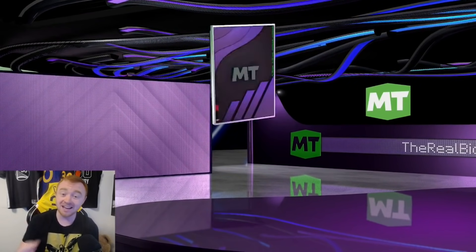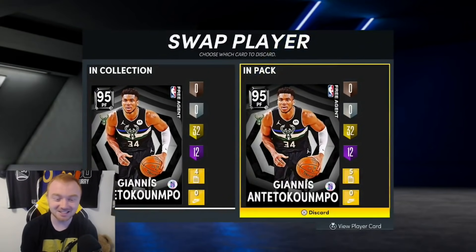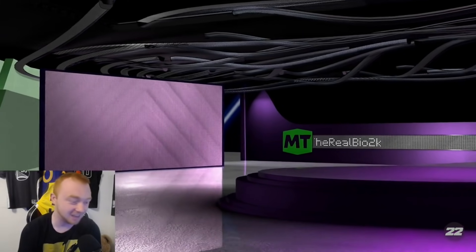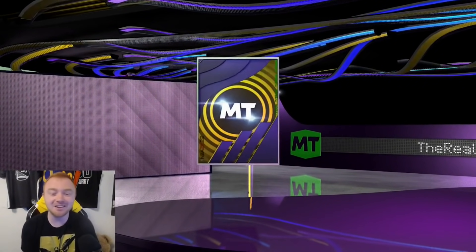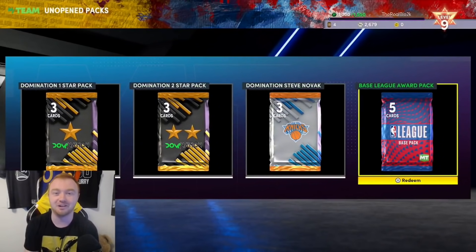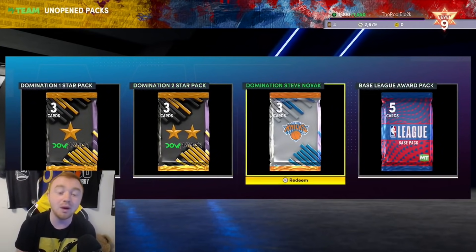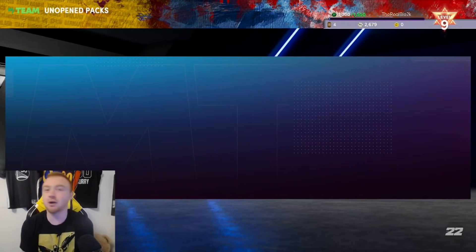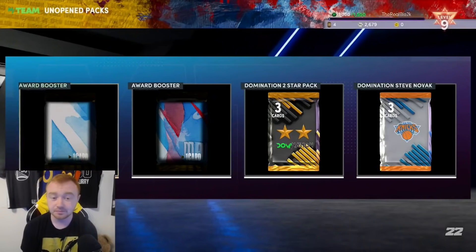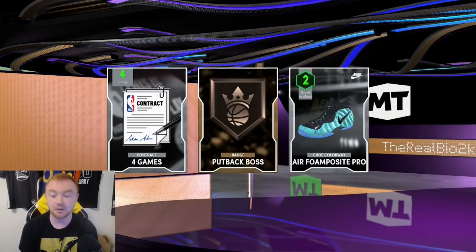Let's pop open this free agent pack. I'll take it, but... that really sucks - out of all free agents they give me the one I already have. Anyway, I'm really happy because even with my internet going down, we are grinding, all off of a hotspot. We also get our first Things Up domination rewards. I'm not going to open all domination rewards in one video since we're going no money spent - we need to access the auction house. These do come with contracts, which is good - same as last year. We get a contract, a shoe, and a badge.